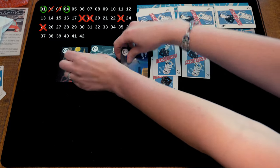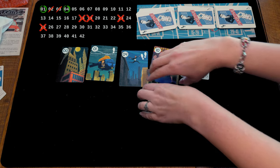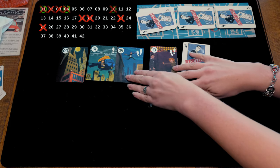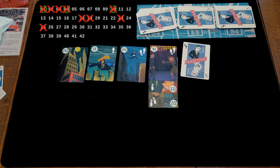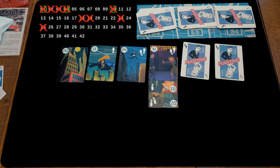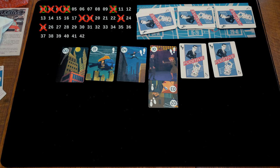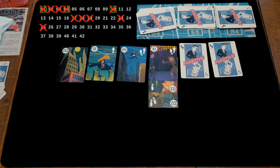We have a correct guess. And if the Marshal guesses multiple things, if any one of them is wrong, then the Fugitive doesn't flip up any of the hideouts — which is why you saw me stop and check all of them before flipping any of them up, even though obviously the first two were going to be correct. You can guess one hideout or you can guess multiple hideouts, but if any of them are wrong, the entire guess is wrong and you don't get to know what was wrong about it.